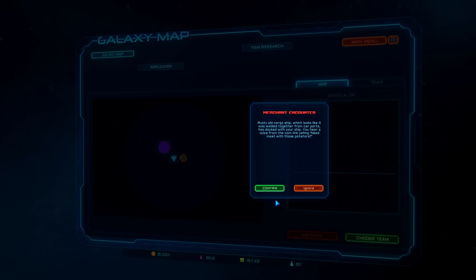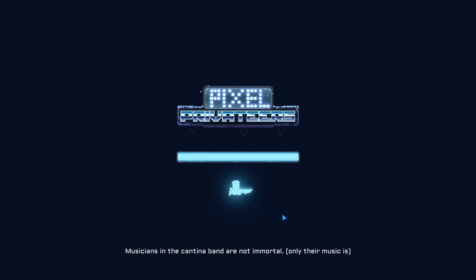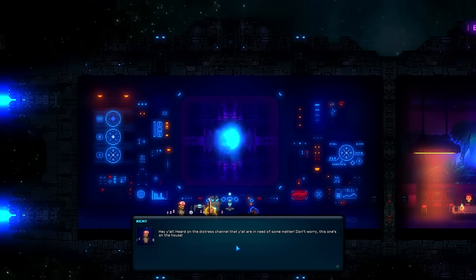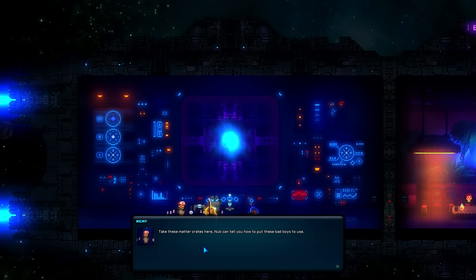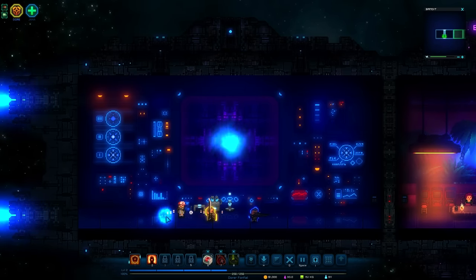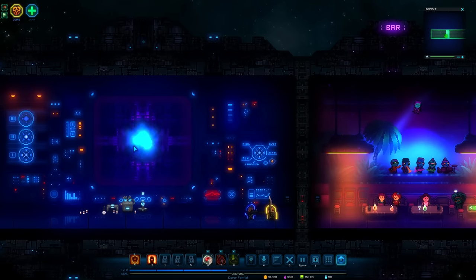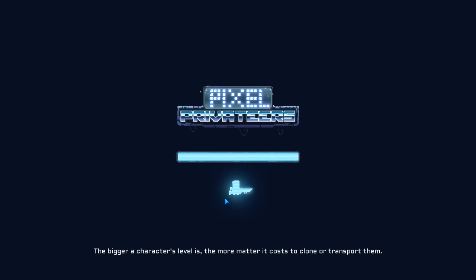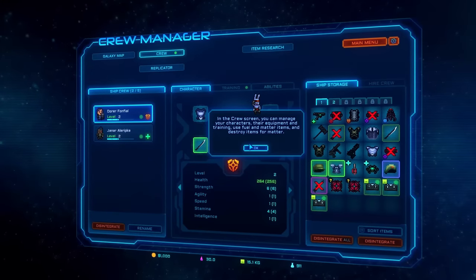You hear a voice from the comm link yelling, need meat with those potatoes? What's up bro? I heard on the distress signal y'all needed some matter. Don't worry, this one's on the house. These matter crates here - now I can tell you how to put these bad boys to use. I've got matter crates now and we're back on the ship. The matter crates from Kent are now in the ship's inventory in the crew window.